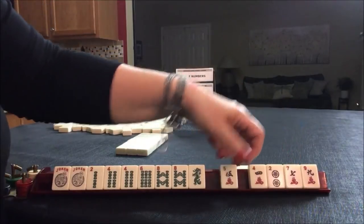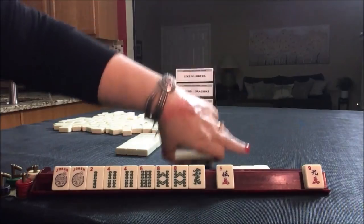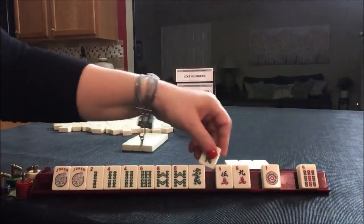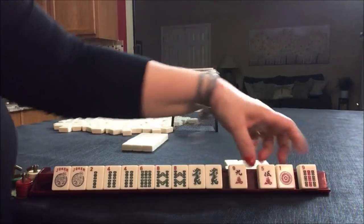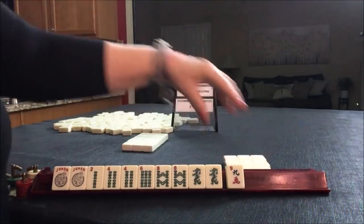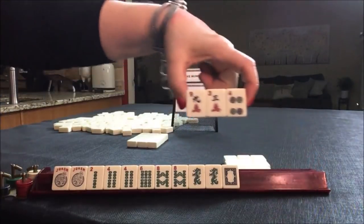Let's see here. Let's pass these three — green. We can pass these three, one of each suit. No keepers. Let's pass these three.